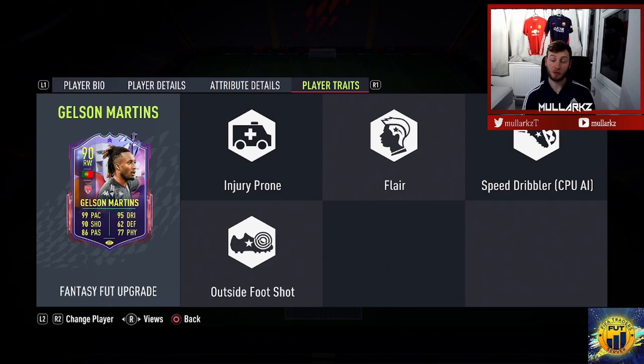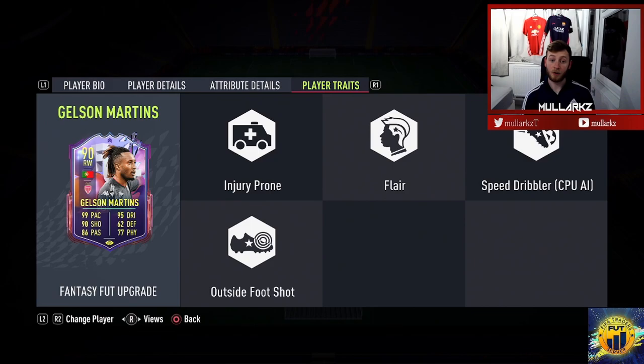His player traits include outside of the foot shot, speed dribbler, and flair — that outside-of-foot shot makes up for the 3-star weak foot. I'm giving Gelson a 9.5 out of 10. If he had 4-star weak foot it'd be a 10, and he could potentially get another plus-two upgrade bringing shooting to 92, passing to 88, dribbling to 97, physical to 79. He's pacey, makes runs in behind, tracks back, makes tackles — he does everything. You can even play him as a centre mid if you need something different, or right/left side of mid in a 4-3-1-2. He'll just keep working up and down the pitch offering something different. 9.5 for Gelson Martins — what a card!